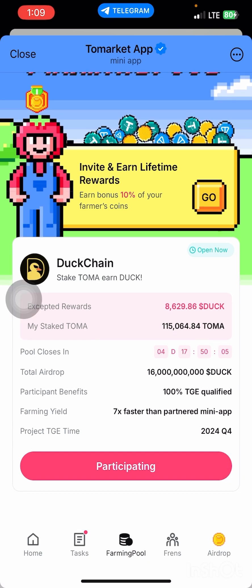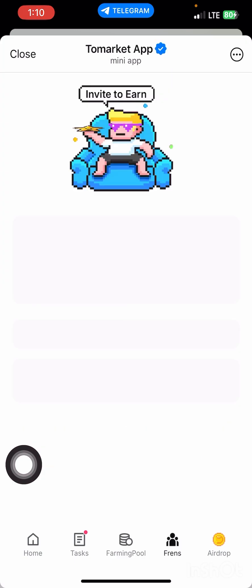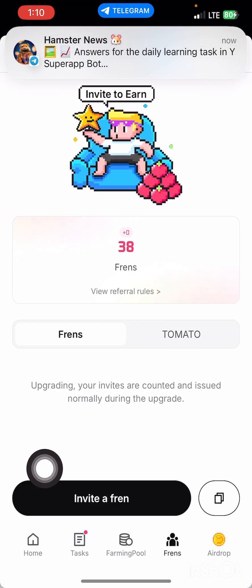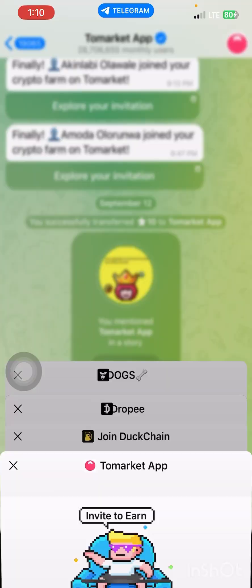As you can see, it shows 'participating.' If you want to invite your friend to join ToMarket, you press here to copy your invite link. Also, for the DogChain airdrop, I'm going to leave the link in my description. This is the DogChain airdrop — let me show you.